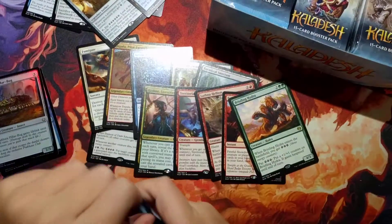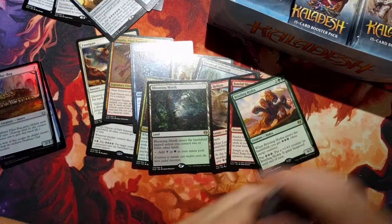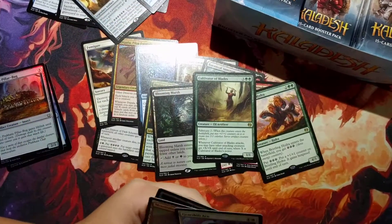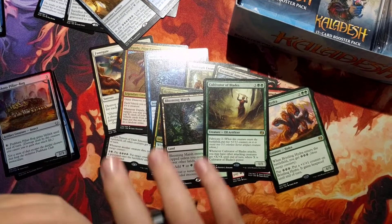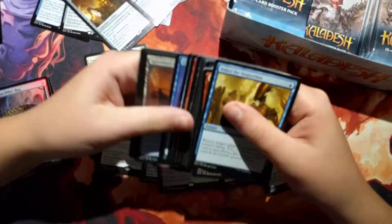A Bristling Hydra with a foil Proctor Pillar Book. A Blooming Marsh. A Cultivator of Blades. A Captured by the Consulate. A Spire Bluff Canal. Come on, good mythics, Gearhulk. We've got two poopy mythics.